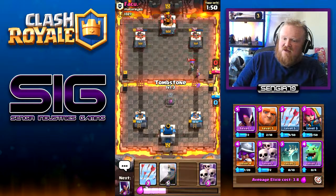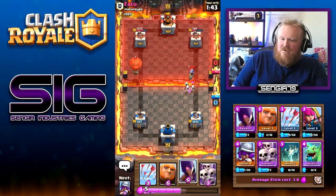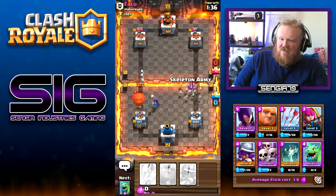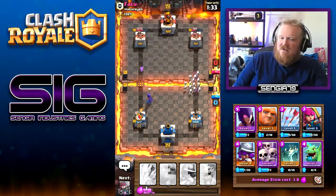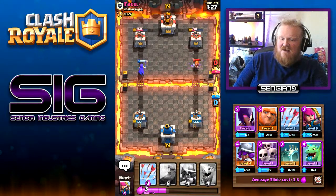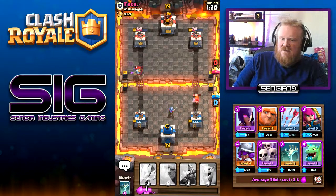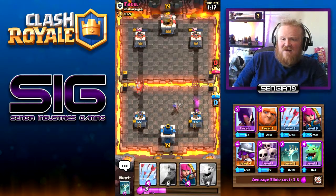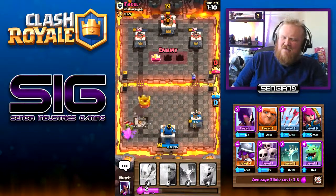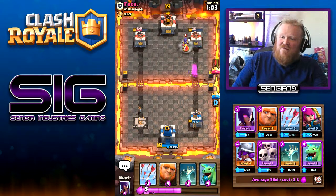We'll get a tombstone down to slow the musketeer. That's going to do some huge damage to us but we can't leave the musketeer alone. We'll get a musketeer down to help take out the valkyrie. The opponent keeps putting up skeletons and goblins exactly where my archers are — shocking. The musketeer's got good damage though.